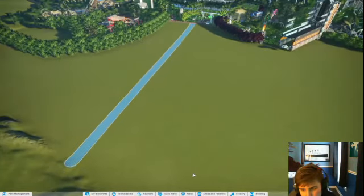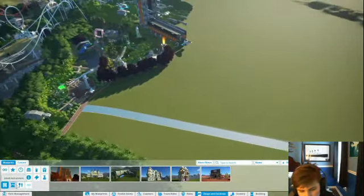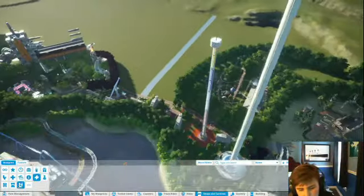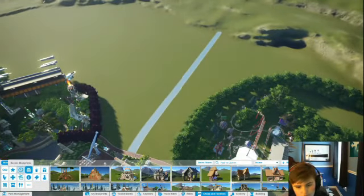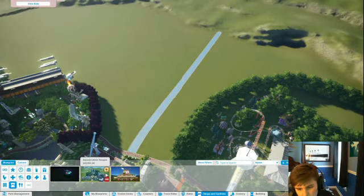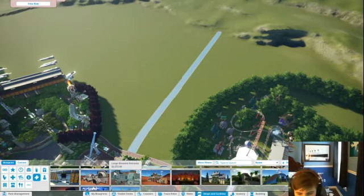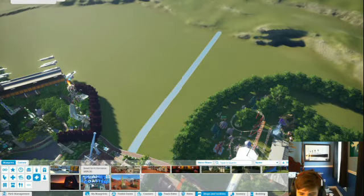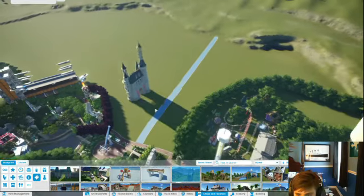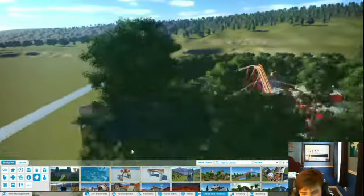Now that we've got this, we're going to want to put scenery or buildings. I was wondering if there are any actual small attractions in the DLC — and there actually are, okay. We're going to go to park entrances, and since we're doing a fairy tale one, we've got to do something fairy tale-ish. That one's piratey, and we're not doing pirate yet. We want a large fairy tale entrance.